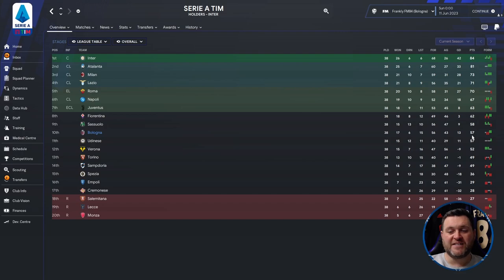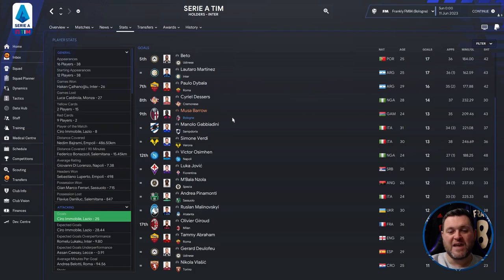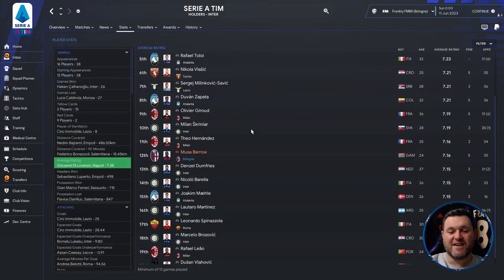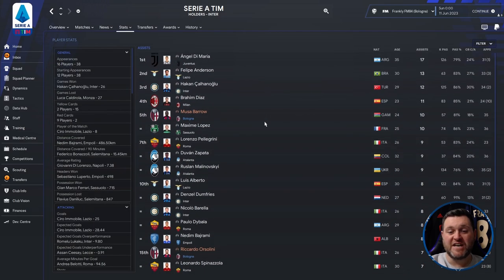Juventus finished on 63 points, so Bologna only finished 6 points behind a Europa Conference League qualifying position. They finished 10 points behind Napoli and were miles behind Inter who won the league. Looking at the stats: Barrow got 13 goals with a 7.16 average rating, 10 assists - finishing 5th in that category - and Orselini getting 7 assists. Barrow seems to come out of this very well.